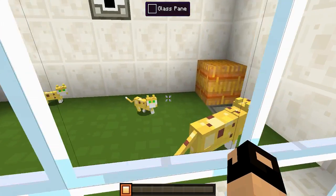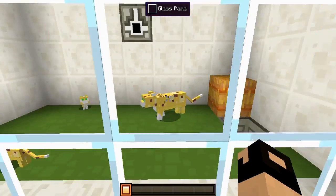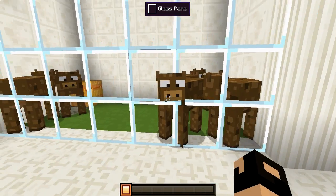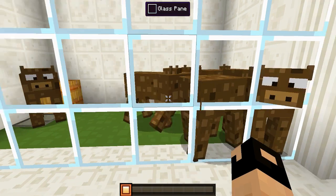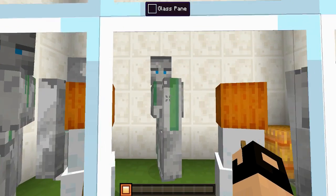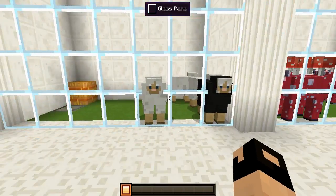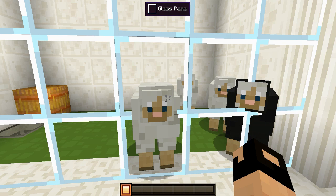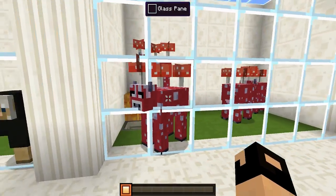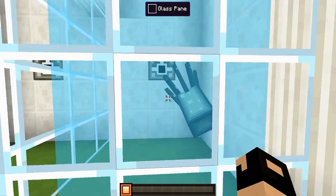Moving right along over here we have our ocelots — look at them! Then we have our cows — yummy, give me some beef or milk. I like the pig's eyes better than the cow's eyes. Right over here we have all the different golems — the iron golems which don't look half bad at all — and then the snow golems as well. Right over here we have the sheep. Pigs had the best eyes in this resource pack. Then we got our mooshrooms, and then over here we have our squid — it is textured, it's got funky eyes.